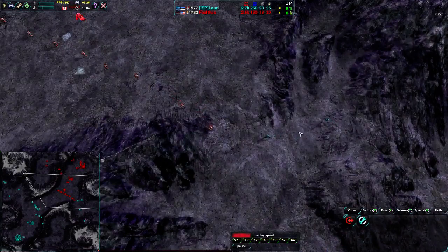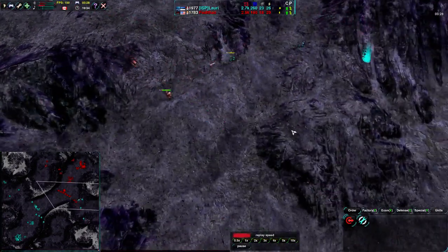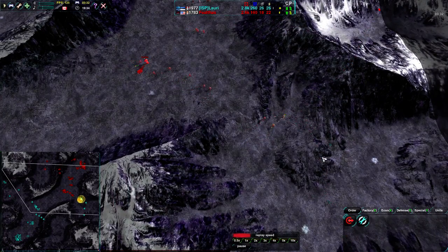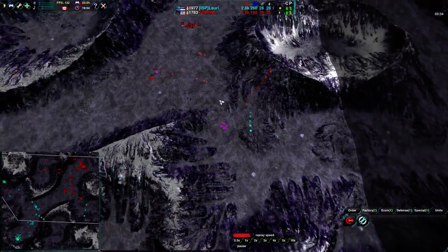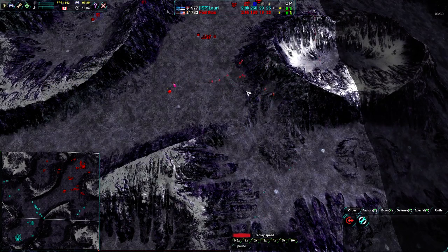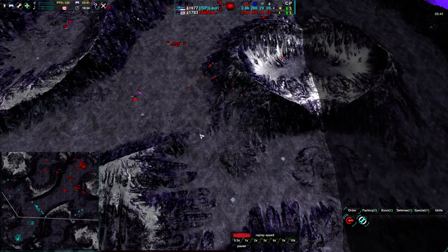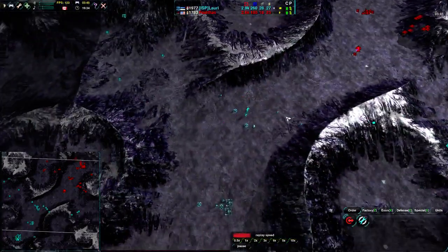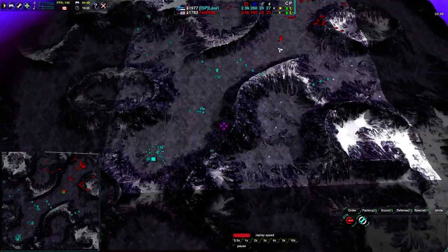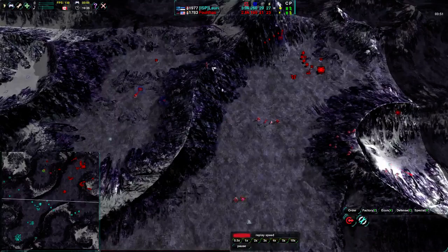Felthas coming in here with a bandit. Lauri was trying to flank this line, but it didn't seem to quite work out. Felthas managed to catch it in time. Let's double-check — Felthas does not actually have radar over here. That was just a good read, good game sense. He might have spotted the glaive right at the edge of his radar, though. Lauri, on the other hand, has radar only in the center valley — so Felthas is in a bit of a better radar position.